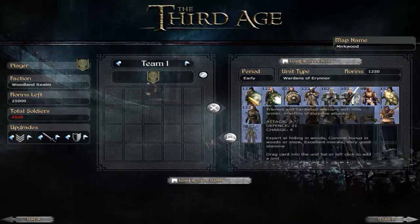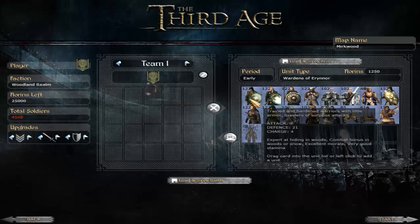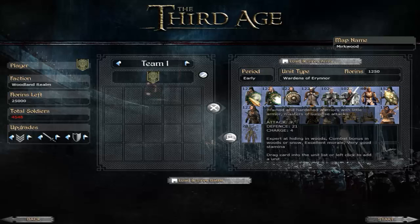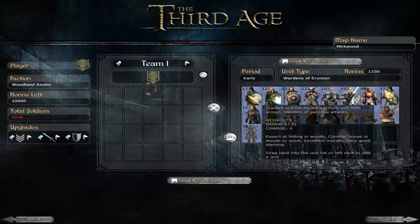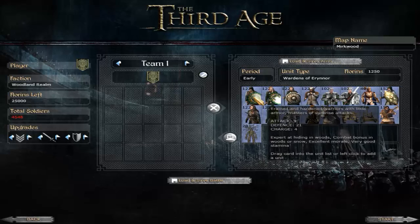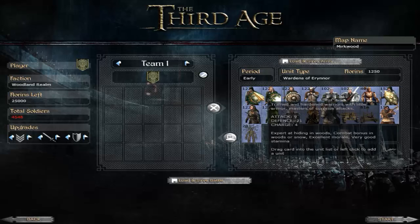Let's go through their units one by one, starting with the Wardens of Erenor. This is one of the most basic units you can have, and they're 1,250 Florins — more expensive than the most expensive Dunland unit. The stats are very impressive: 9, 21, and 4 is very good for a Sword and Shield unit. They will do what they do very well, but there aren't really a lot of them and they are expensive. You'll probably be using these to pad out your army.